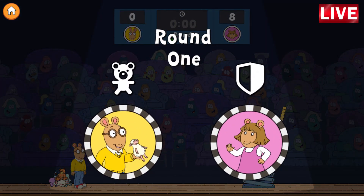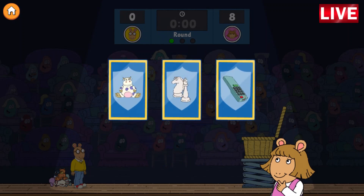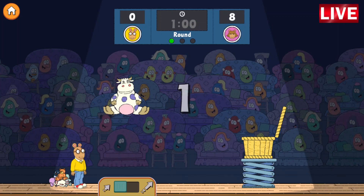DW, choose an obstacle. The Merry Moo Cow doll! Excellent! Arthur, you're throwing, so get ready. Three, two, one, go!